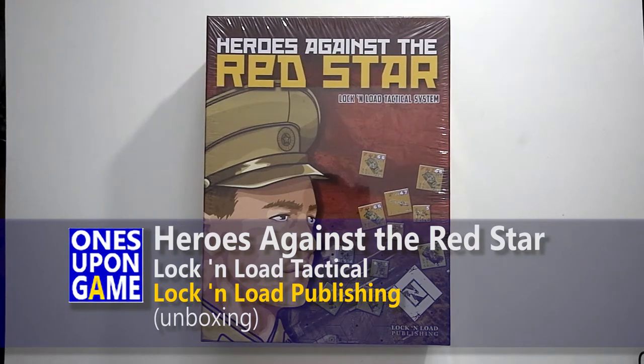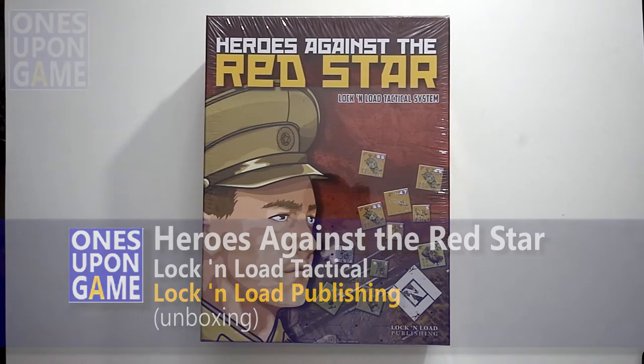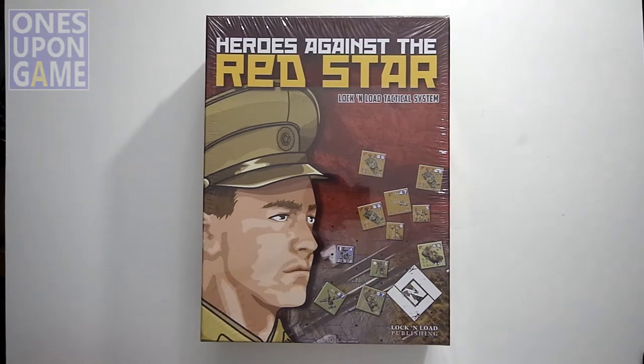Hey, this is Kevin Kitchens with Ones Upon a Game, and tonight I'm going to open yet another in the Lock and Load Tactical System series. This one's a little different — it's more of a realistic fictional account of the Soviet Union and America at the start of World War III, struggling in Germany as heroes against the Red Star. It uses the same modern combat rules for Lock and Load Tactical, but it's set in a pre-World War III, 1985 fictional scenario.